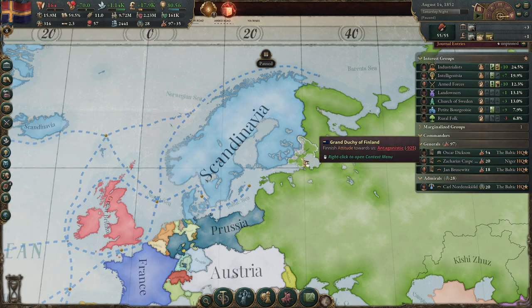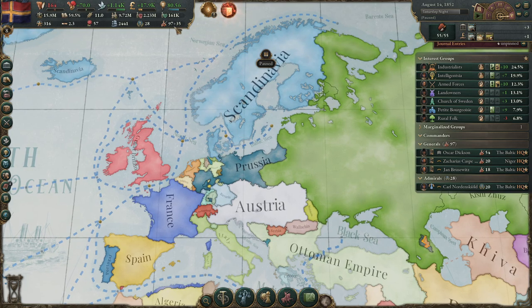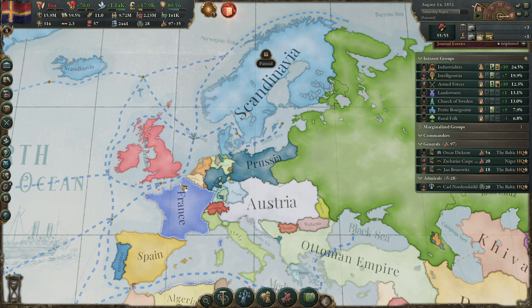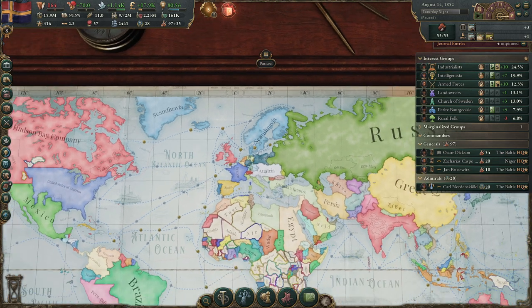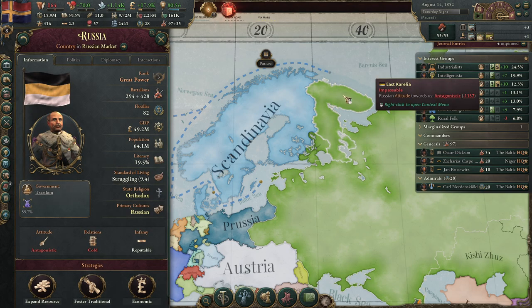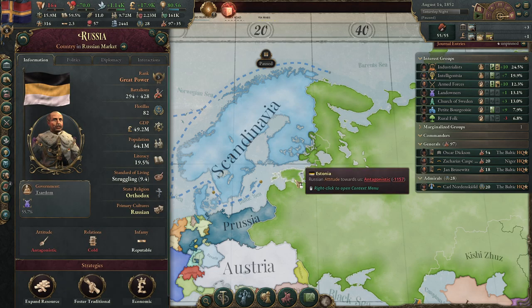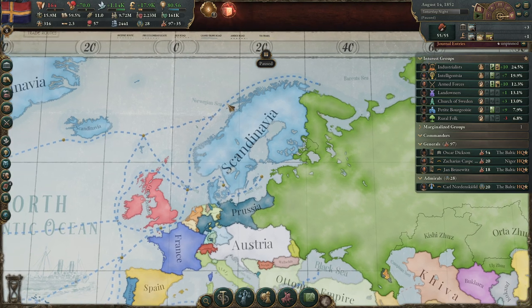There is just one more Finnish state left that we have a claim on — you can take that in a next war. Then I would also take more of Russia, maybe the Prussian coastline, so you have a big Baltic country. France and Great Britain are happy with us, so let's make use of that for the rest of the game. Take everything in Northern Germany, maybe the Netherlands to get the Indies. For the map to look great, take East Karelia, West Karelia, and the four states at the coastline — then you have a fantastic Baltic Empire.